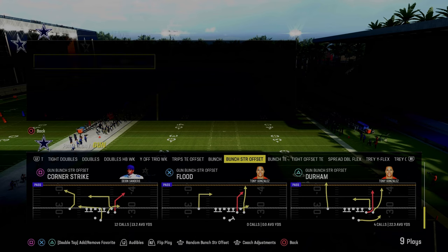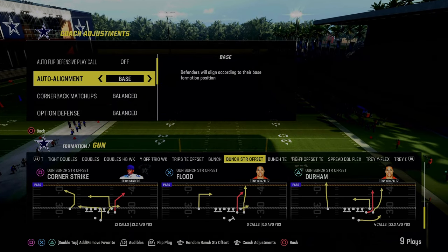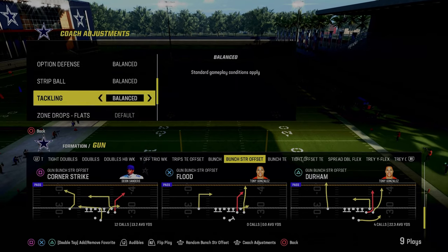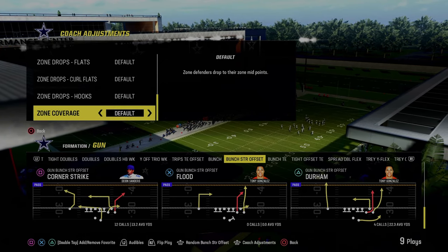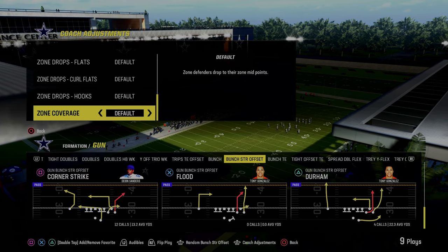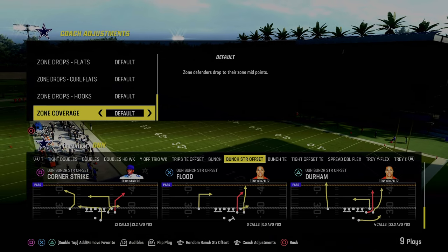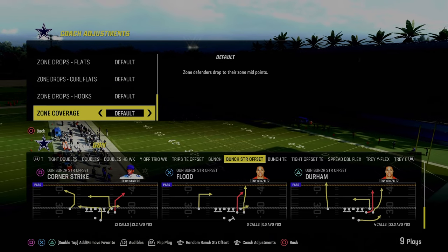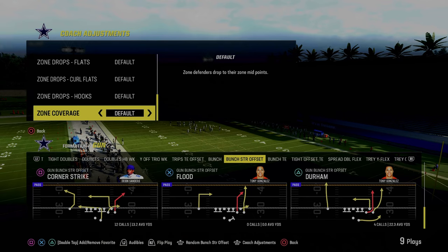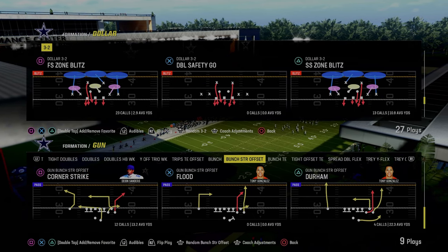For our coaching adjustments, we're going to have our auto flip defensive play call off, our auto alignment on base, and then everything else is on balanced or default including zone coverage. You don't want match on, especially if you're playing a baseline defense this year. You want match on if you're playing on default, but if you're using baseline — which I prefer because it makes every defense look identical — you want to put your zone coverage on default.